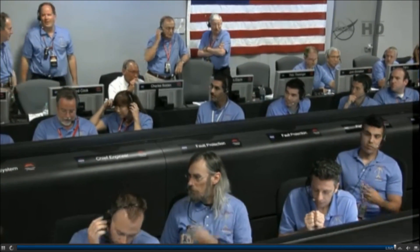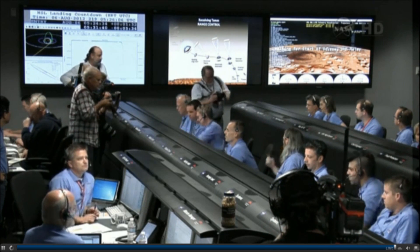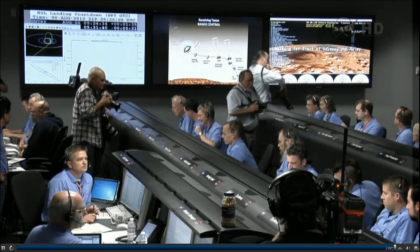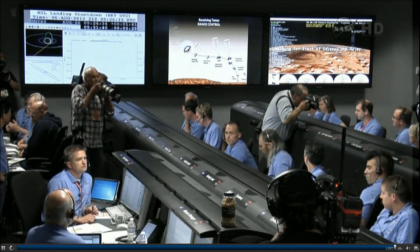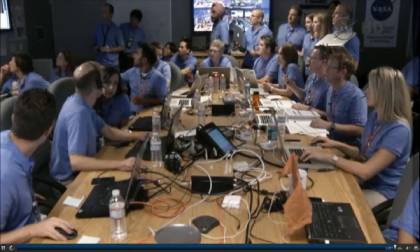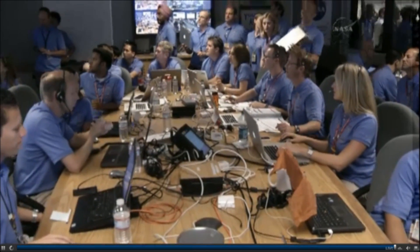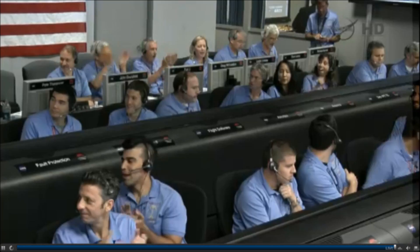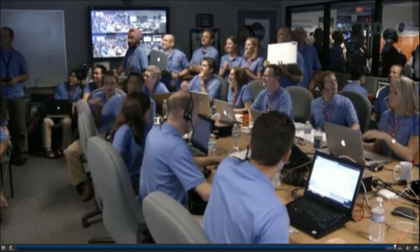At this time, the vehicle is getting to steer its way to the target. It is starting the first bank reversal. First bank reversal complete. We have seen peak deceleration. We have passed through peak heating and peak deceleration. It is reporting that we are seeing Gs on the order of 11 to 12 Earth Gs. We are processing data from Odyssey. Bank reversal 2 is starting. We are now getting telemetry from Odyssey. Bank reversal 2 complete.